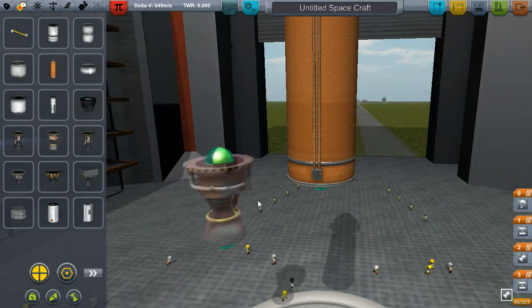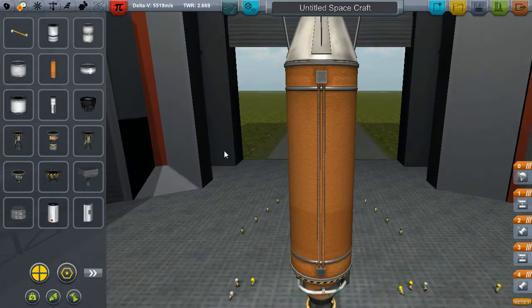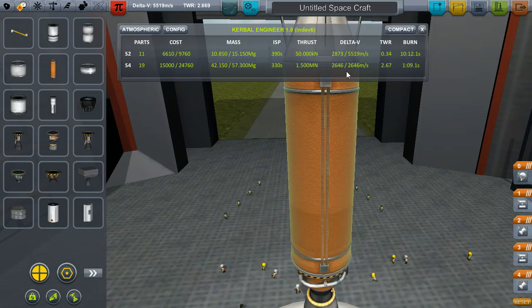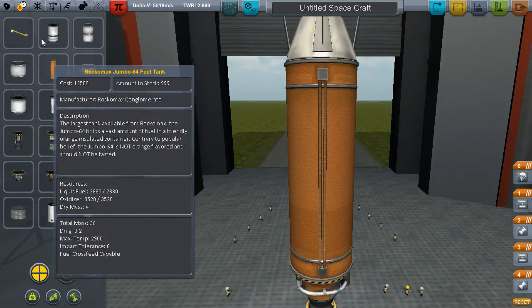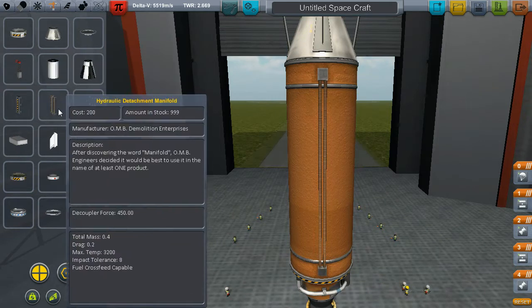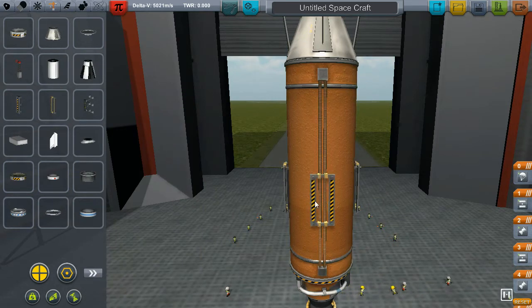We're just going to have some Mainsails on an orange tank. So far our launcher has got 2.6 kilometers per second of delta-v, which isn't enough to get us into orbit — we're going to need a few more of these.